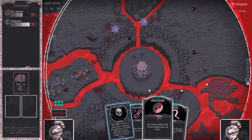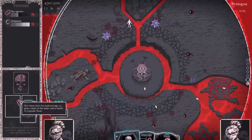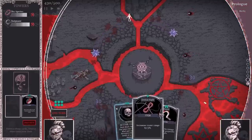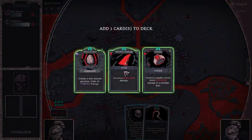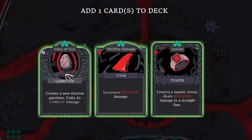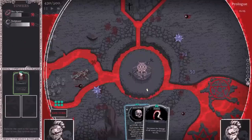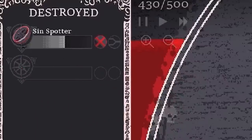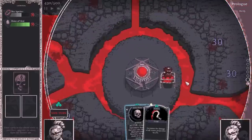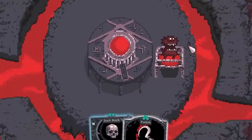I'm gonna grab these two. I don't really like those three, so I can shove them into this slot on the left — when we have two of them, we can upgrade and they turn into a green of our choice. If I take the Guns of God card, which is a garrison, I don't have any tower slots, so I can get rid of my Judgment Tower — that's the unholy damage — and shove this down. Look, this is our little garrison, and these little creatures will come out and help us defend.